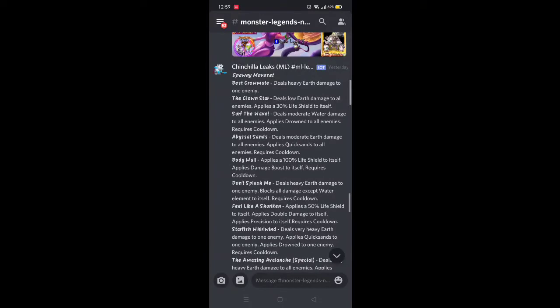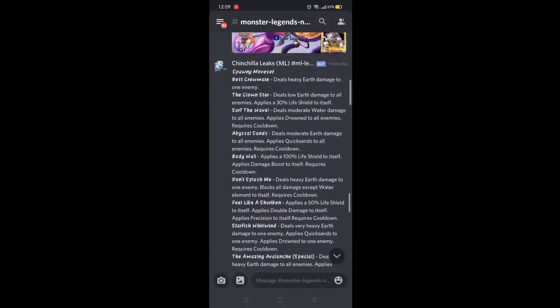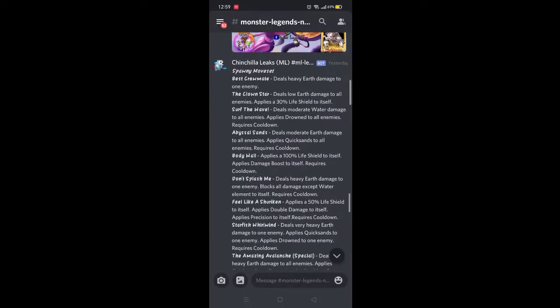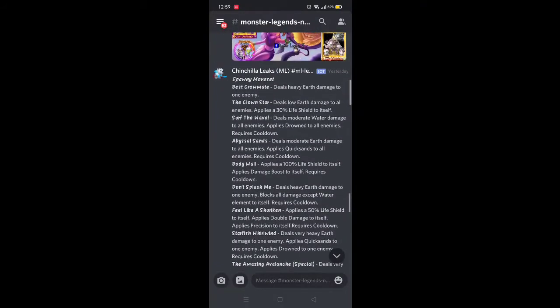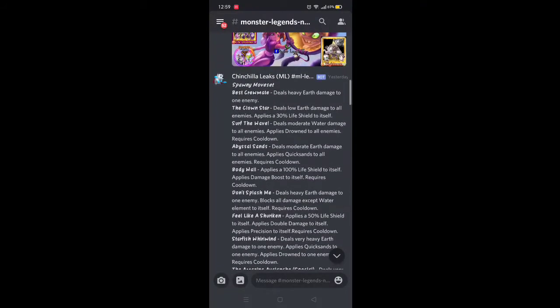The Clown: Spawny is an attacker, so the only way to stop him is Stamina Draining, since that deals heavier damage and doesn't have any cooldown. The Clown Star: deals lower damage to all enemies, supplies 30% life shield to itself.